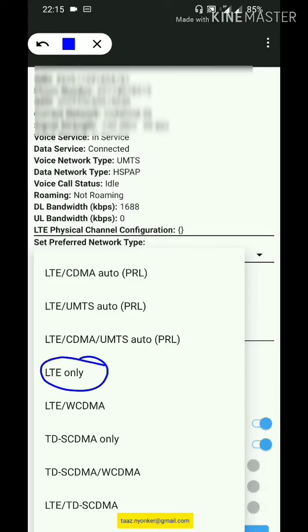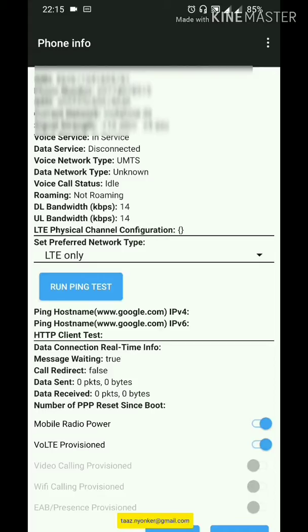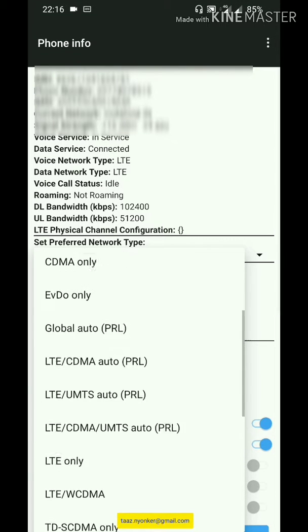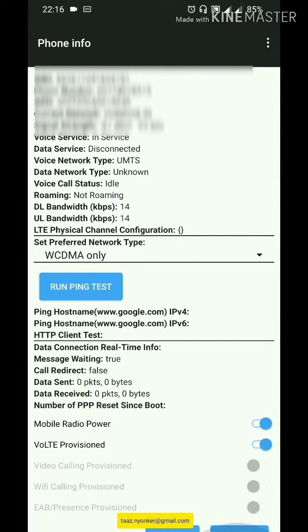It will change to 4G or 4G Plus — that's how you do it. This also works on the OnePlus 6, OnePlus 6T, OnePlus 5T, and Realme mobiles. It's very easy. Let me change it back to WCDMA only because it's faster here.